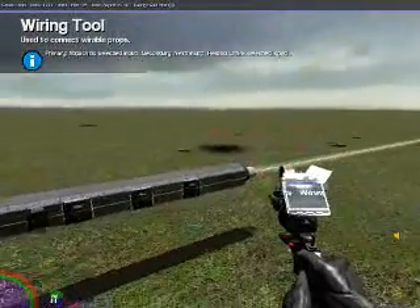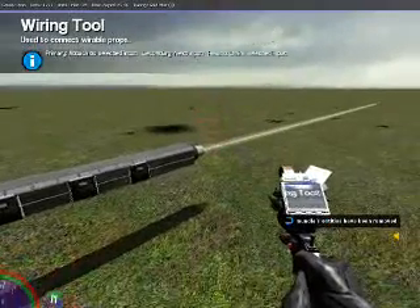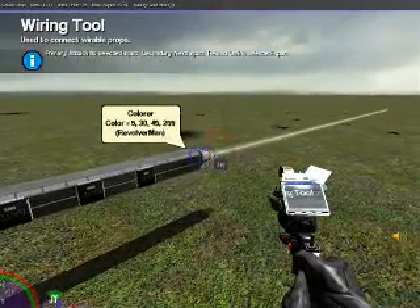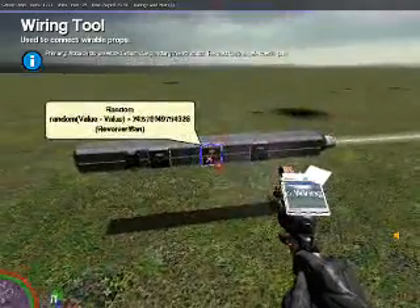Now, that will allow us to spawn random colors. Right now it's outputting random colors, but it's not firing. To get it to fire, instead of making a Pulsar or whatever, we're just going to wire the Fire input to one of our Random Chips.